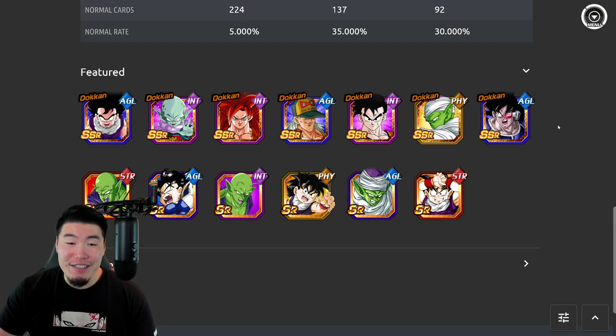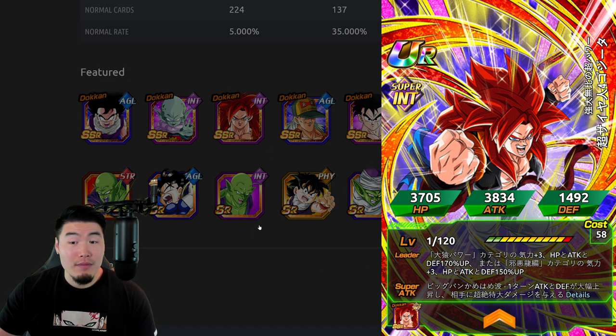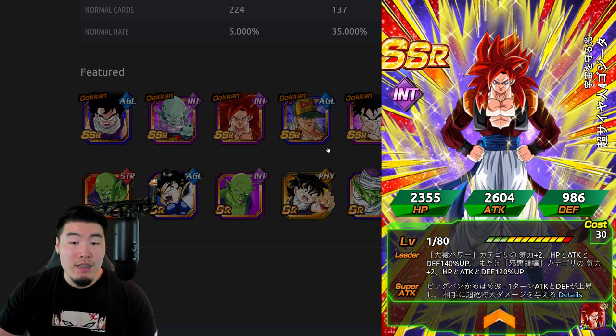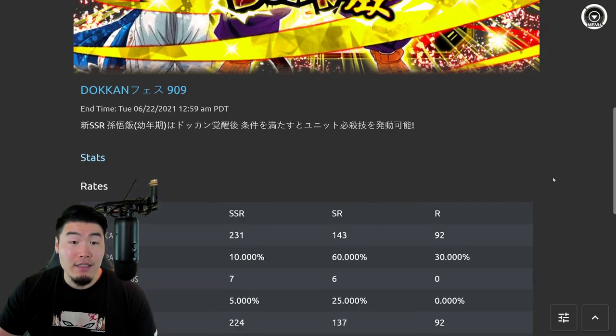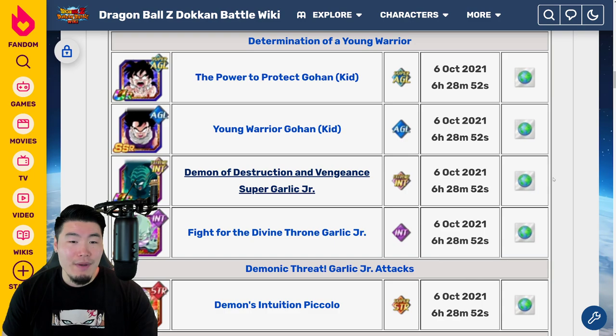If you don't have Super Saiyan 4 Gogeta, it's going to be hard not to summon — it's going to be very tempting. But Super Saiyan 4 Gogeta is one of those units that is deserving of being purchased with coins as well. So if you really want him and you can't pull him or don't want to summon on the banner, I wouldn't hesitate to buy him with coins because he's worth it. That's the banner — and that's pretty much it, guys. That's all there is to talk about as far as this banner is concerned.